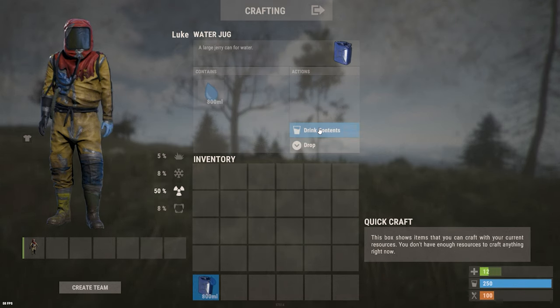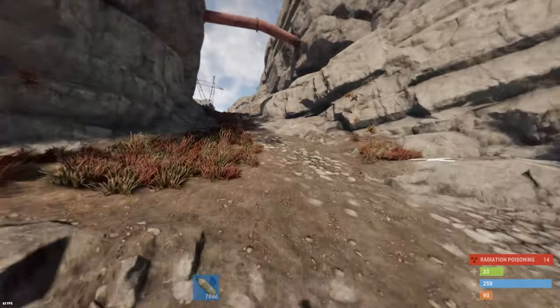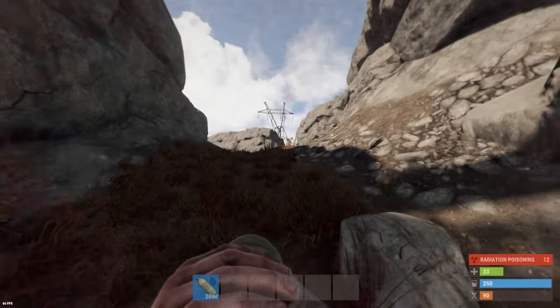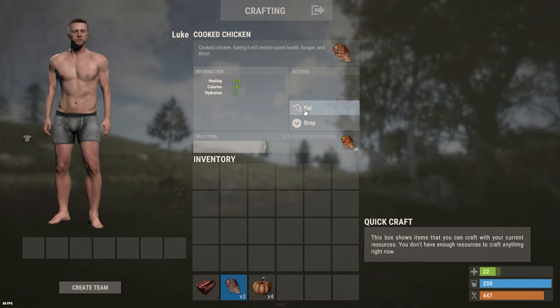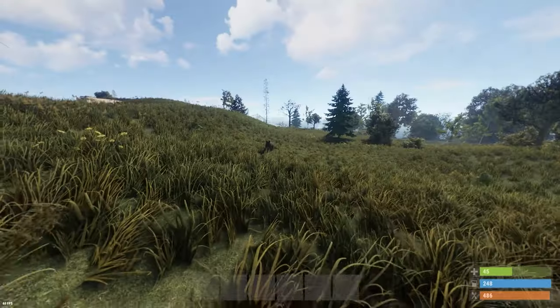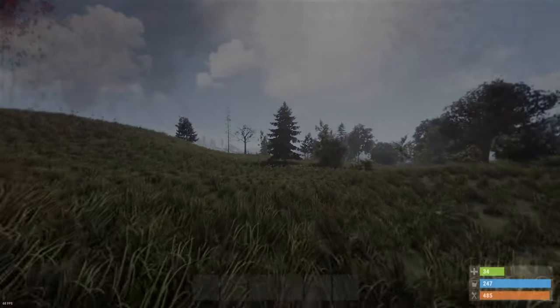Tip 18: When you take damage, you can heal a portion of your health by drinking water. Tip 19: Water also helps you get rid of radiation poisoning — every 50 milliliters of water neutralize 5 radiation points. Tip 20: Food also helps you gain health over time. Some foods are better than others in that matter — pumpkins and cooked chicken are usually the best, providing 10 health-over-time points for each piece.